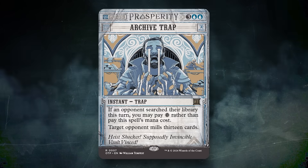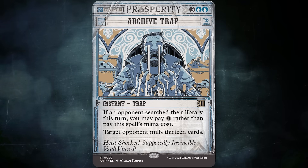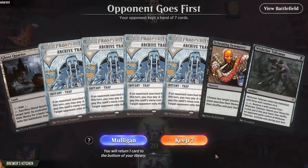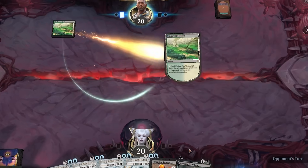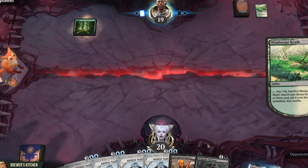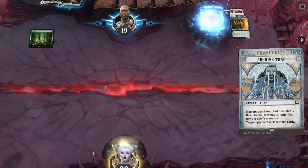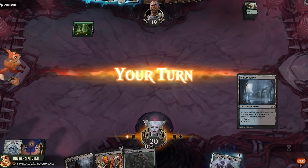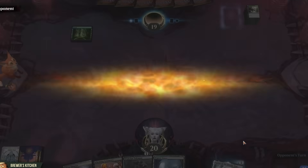For 5 mana it mills 13 cards, which isn't too impressive, but if they search their library this turn, we can cast it for free. That means if we have all 4 traps in our opening hand and our opponent uses a fetchland to search their library for a land, we can fire off all the traps, mill them for 52 cards — just enough to skip our turn — then pass back into their draw step where they die from having no cards in their library.